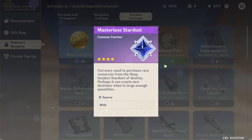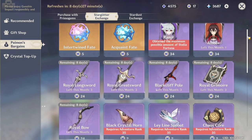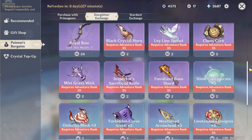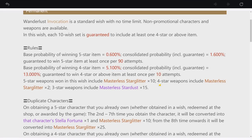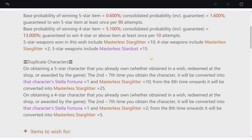Now we have masterless stardust and masterless starglitter, used to exchange some items in the shop. When you pull a 3 star weapon you will obtain 15 masterless stardust. For masterless starglitter, when you pull a 4 star weapon you will get 2 starglitter, and 10 for a 5 star weapon. When you get a duplicate character — from the second time to the 7th time — it will give you 2 starglitter for 4 star characters and 10 for 5 star characters. From the 8th duplicate and above, it will give you 5 starglitter for 4 star characters and 25 for 5 star characters.